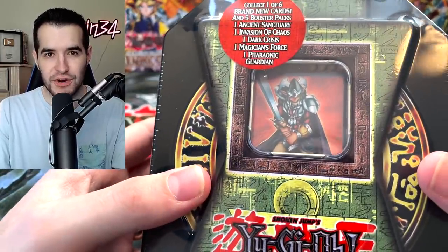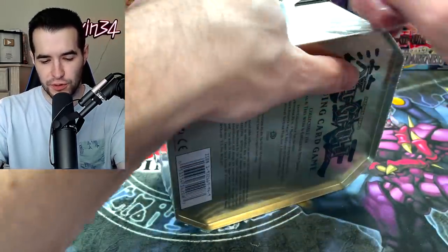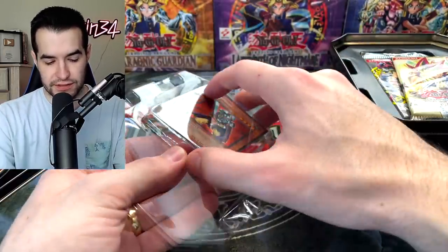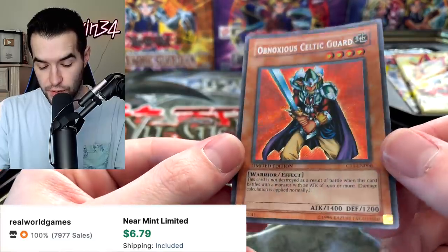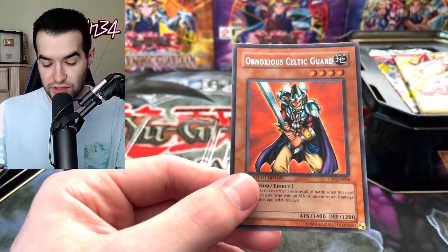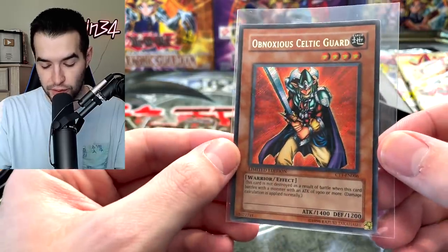First tin was pretty decent. Let's see if we can top it with the Obnoxious Celtic Guardian tin. This one's a little bit harder to open. Let's hope the promo was as nice as the Swift Gaia because that one was really nice. We have Obnoxious Celtic Guardian — the card is a little bit warped slightly but the back surface looks amazing. Wow, these are really minty promos. Centering's pretty good. This is actually worth maybe sending in, not for $150 but eventually when you can send it in for cheaper at bulk — it's a nice card.